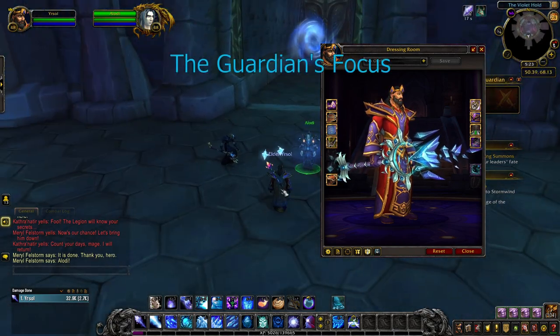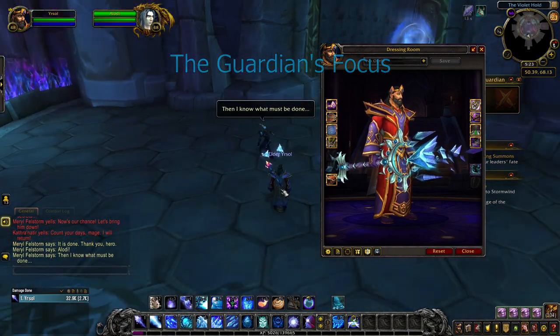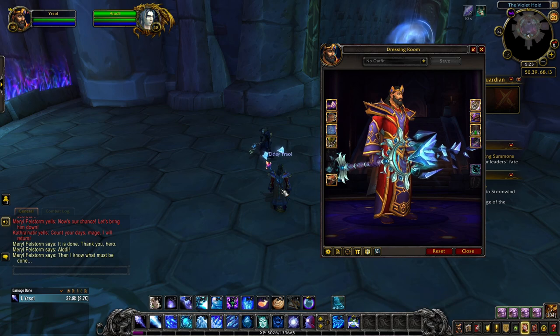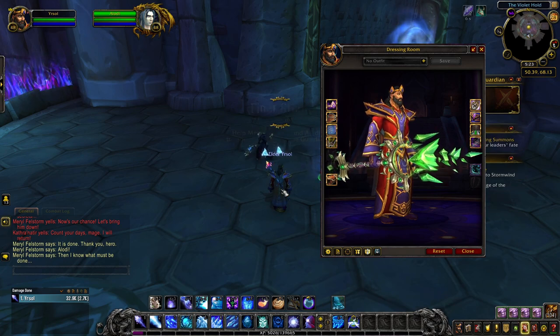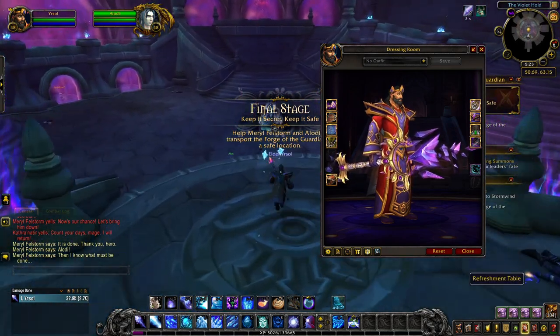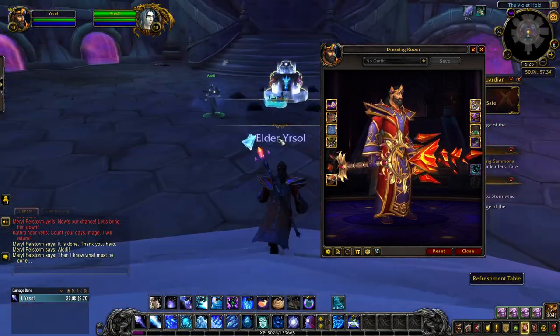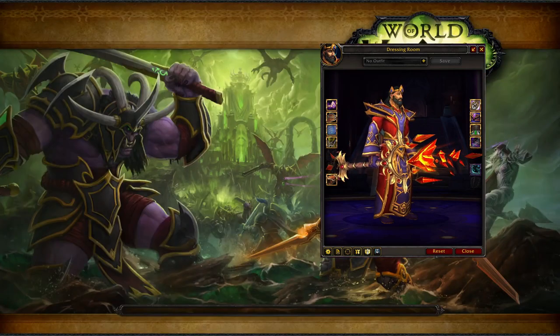The Guardian's Focus appearance adds a bit more detail to Ebonchill. When you complete your class hall campaign with the achievement Forged for Battle, you'll automatically unlock both the blue and the green tints of Guardian's Focus. The purple tint is unlocked when you reach level 50, and completing the archaeology achievement This Side Up rewards you with the red tint of Guardian's Focus.